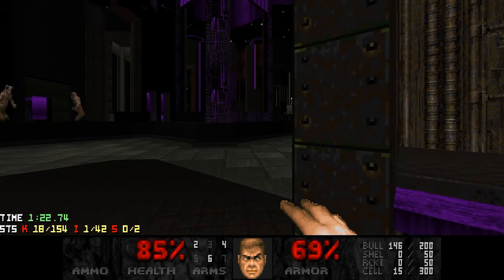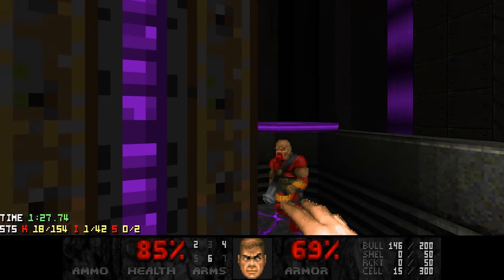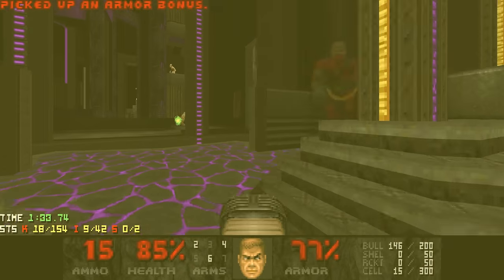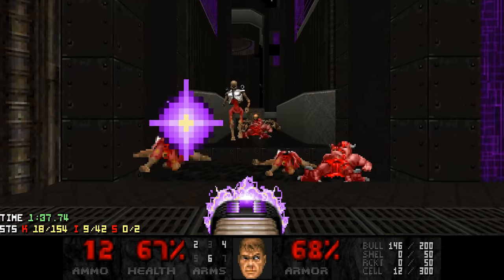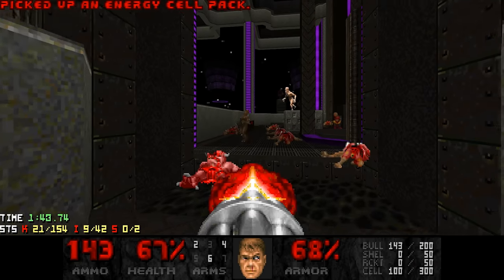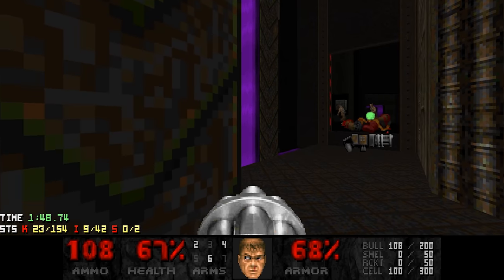Next step is to grab... you son of a bitch, I saw that. Next step is to grab all the armor, which is going to reveal the chaingunners and more enemies. I'm just going to quickly go over here to kill the revenants, then press this switch.